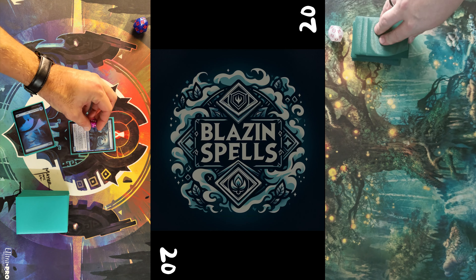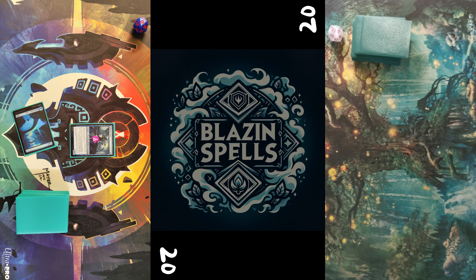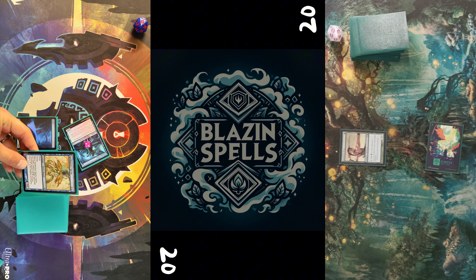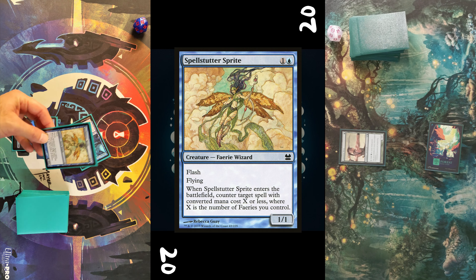I won the dice roll. First matchup is Persistent Petitioners against Elves. So without any further ado, I play an Island, cast a Glistener Seer, put three oil counters on it, and then pass turn. Opponent puts a Forest into play, casts Llanowar Elves, and passes turn as well.